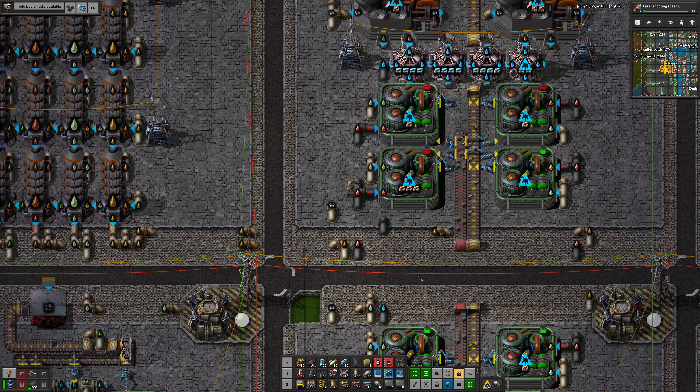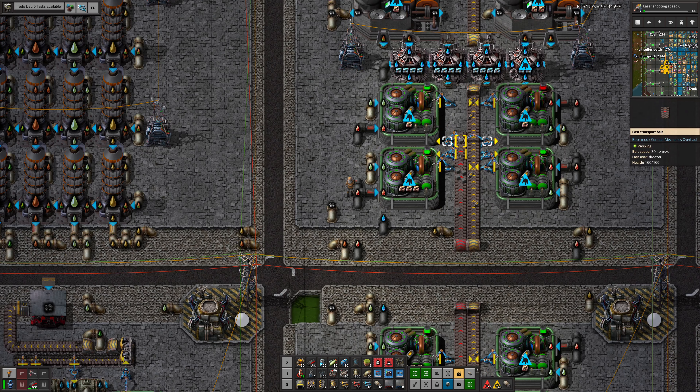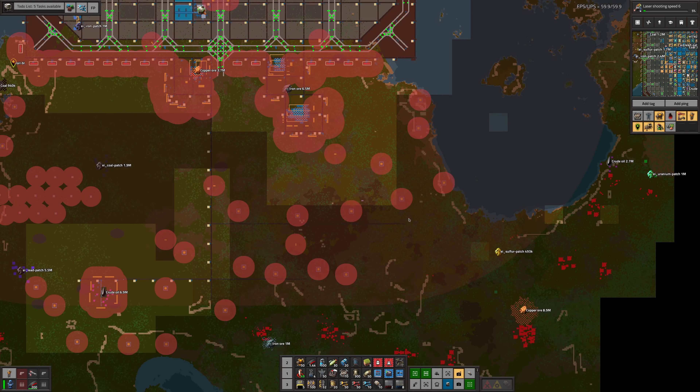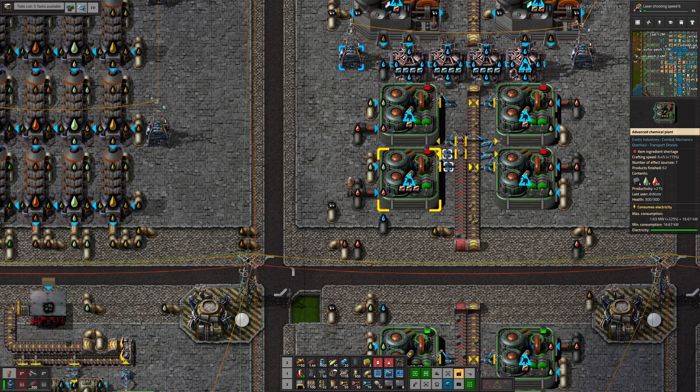If this is running at full speed with all the modules, we get near enough exactly one red belt. There's another one of my sacrificial expansion prevention turrets getting eaten — I don't really care about that.